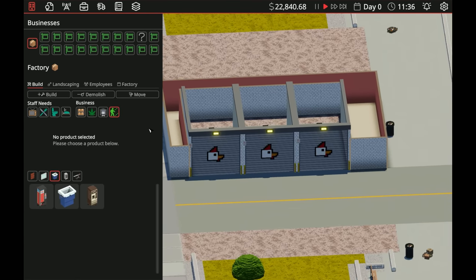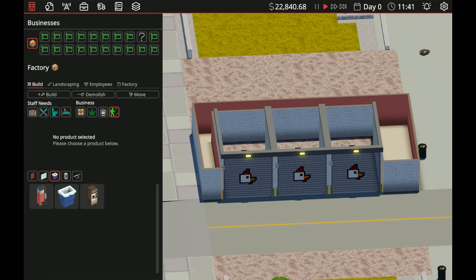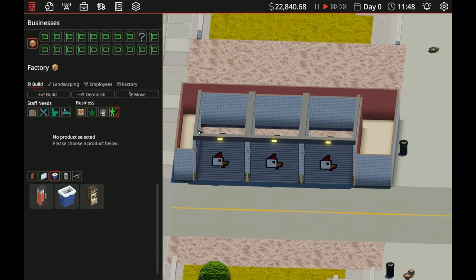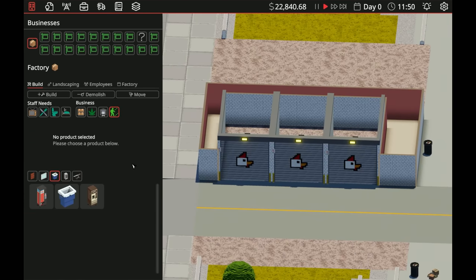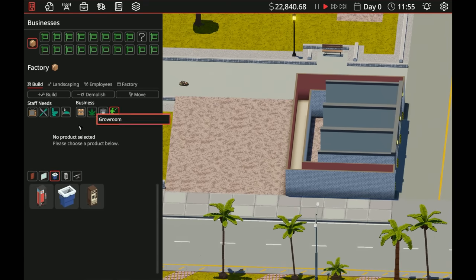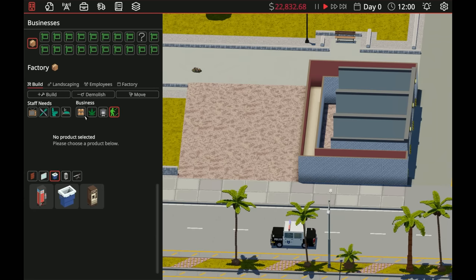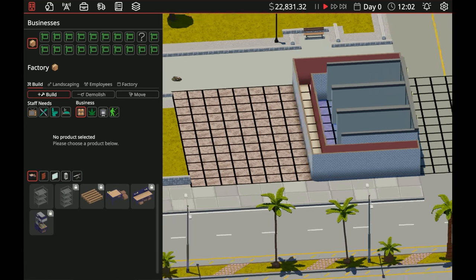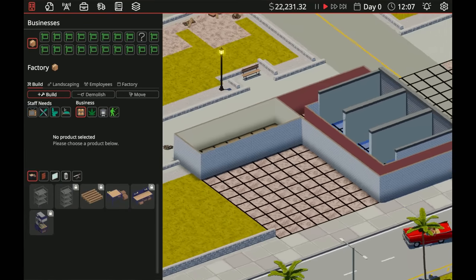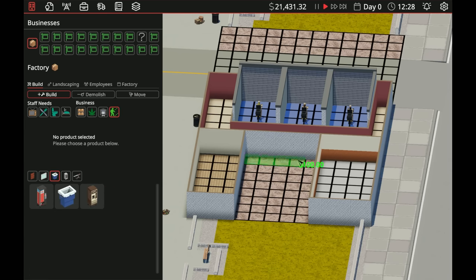What's nice is we can actually set up some things here. Before we set up defenses, let's actually set up our shop. I only have so much money and we also have to build a laundromat. Let's go ahead and get a storeroom — we'll get the storeroom on this side. We need a grow room as well.